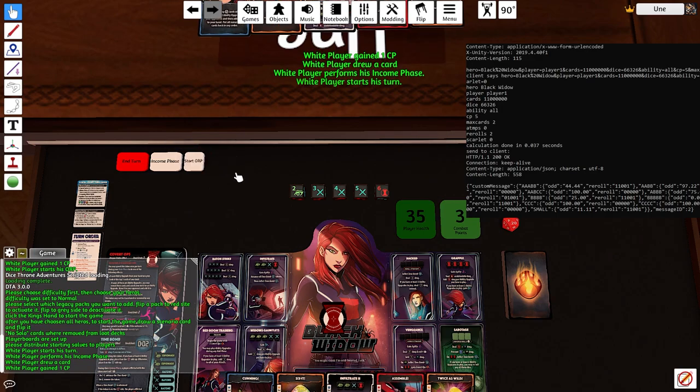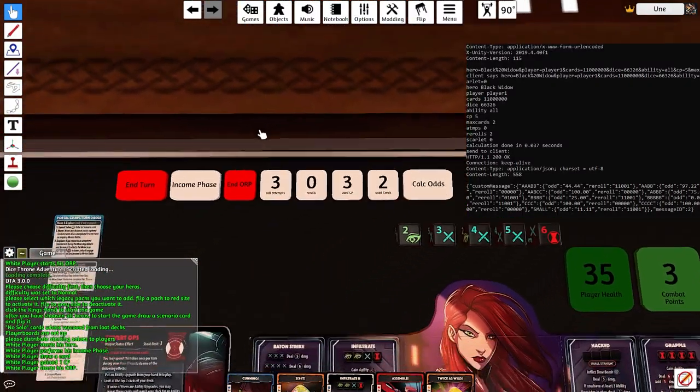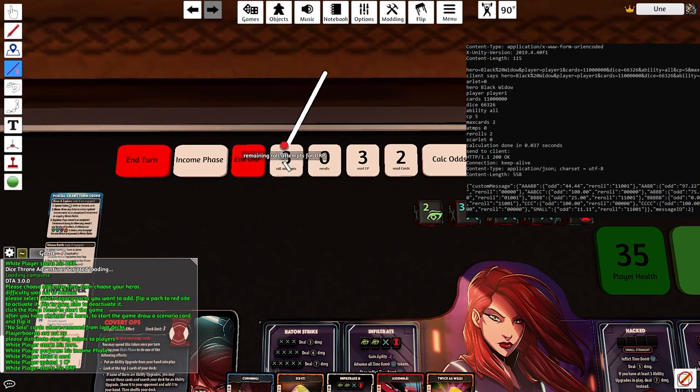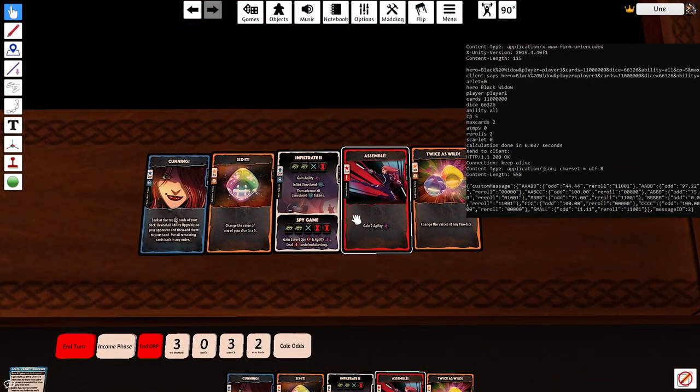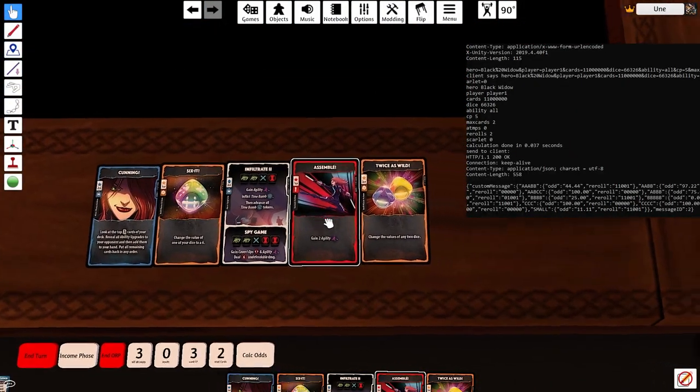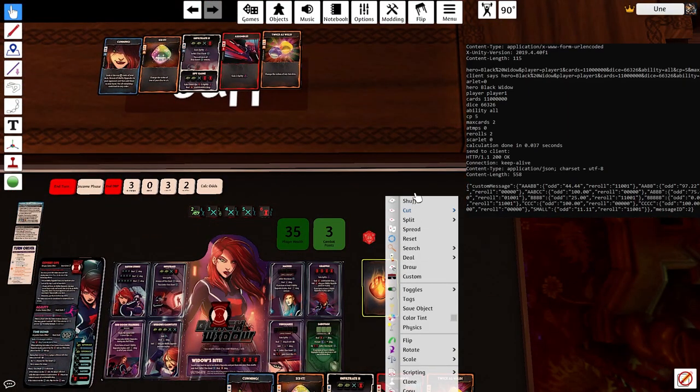Let's go ahead and start a turn — do our income phase and start the offensive roll. Very quickly, let's go over these buttons. You have three roll attempts, that's normal. Currently, we have no cards in our hand that grant us re-rolls.